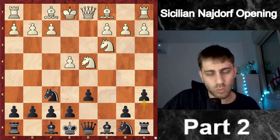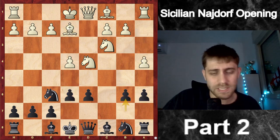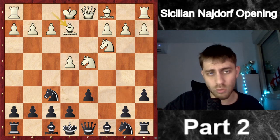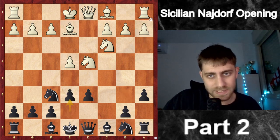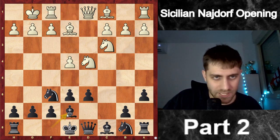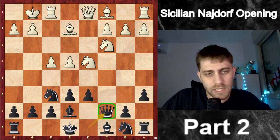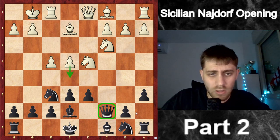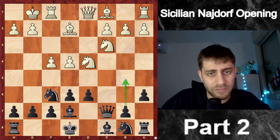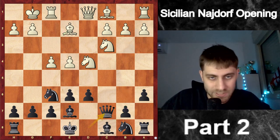In the last game we saw Be2, e6, a4, and b6 — b6 was a mistake and we learned about it. In this game he played Be2, I played e6, and now he played castles. So I played Be7, f4, and Qc7. The point of Qc7 is to protect against e5, and also we want to play b5. After Bf3 we will have the possibility to play Bb7.